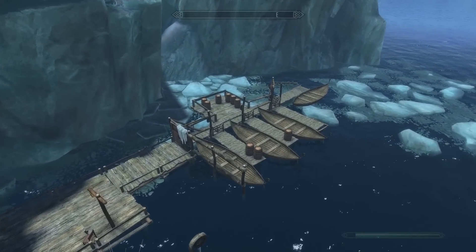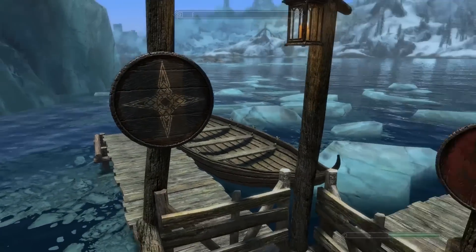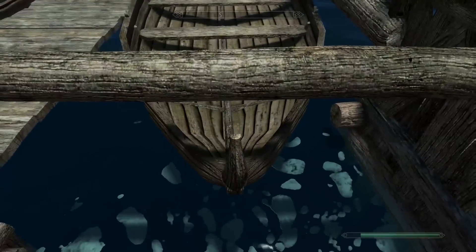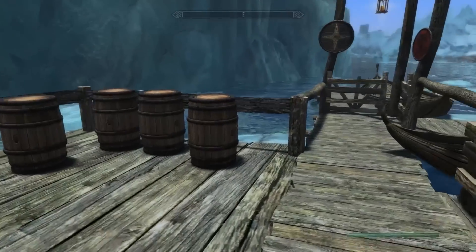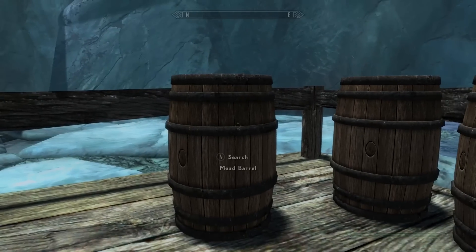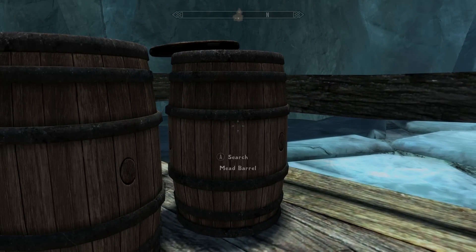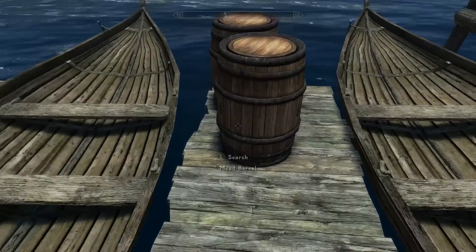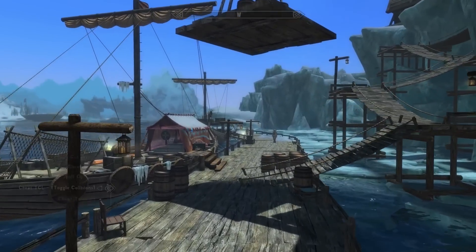Over here is the fast travel section I was talking about before. You've got Dawnstar, Solitude, Windhelm, and Winterhold, and each one of these is a teleporter, but it requires the key to Skyrim. There's no key, so unless it's in one of these barrels, I don't foresee that happening. Like I said, if you guys can find Morada — I don't know why there's so much mead down here — do please let me know, that way I can pin your comment and everybody can use it. But let's actually get into this, shall we?